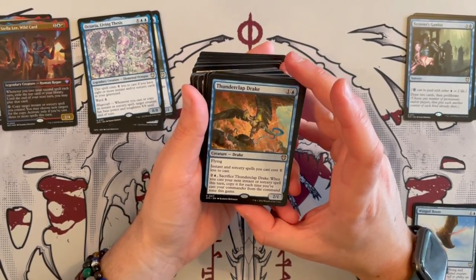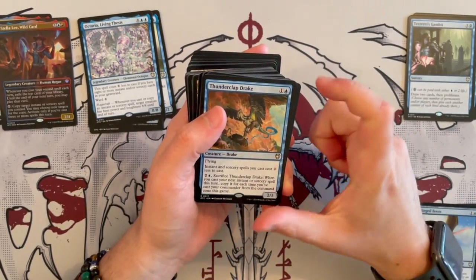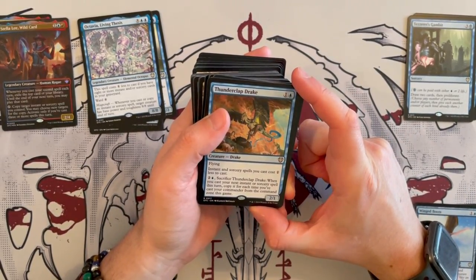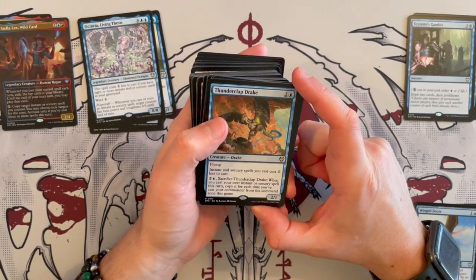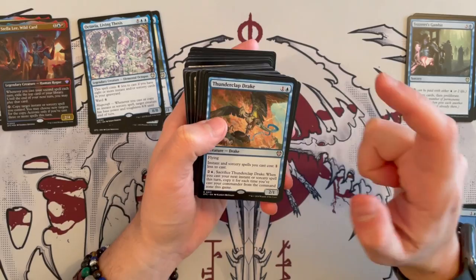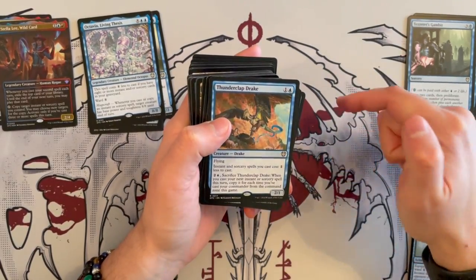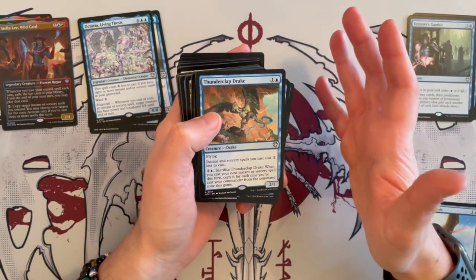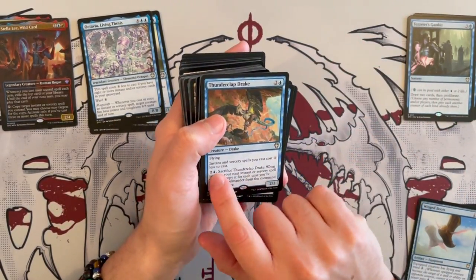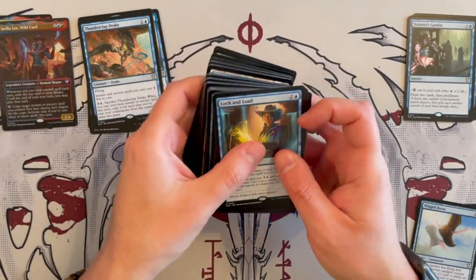Then we have Tundra Drake — a 2/1 Drake that costs 2, has flying. Instant and sorcery spells you cast cost 1 generic less to cast. And then for 2 and 1 blue, sacrifice it — when you cast your next instant or sorcery spell this turn, copy it for each time you've cast your commander from the command zone this game. So you cast your commander at least 3 times in a game, you copy it 3 times. That is really synergistic and I like that.